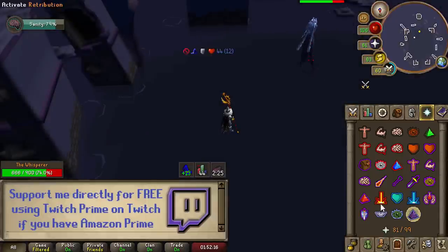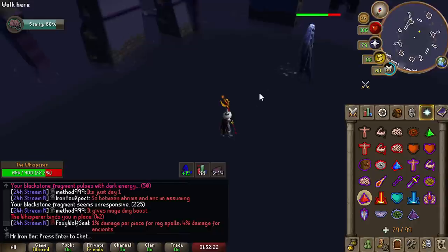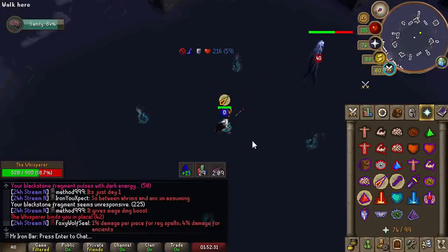The Whisperer is resistant to everything but magic. I thought perhaps this might be the boss where Harm Staff could be useful, but it turned out Shadow is by far the best weapon there, followed by your Standard, Sang, and Trident. There was no fire weakness, so rest in peace the Harm Staff once again.